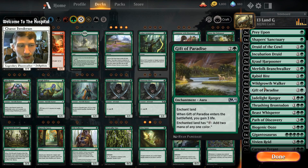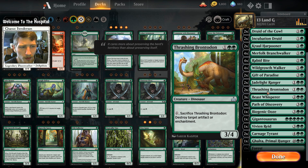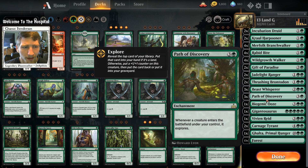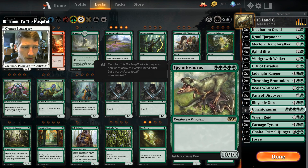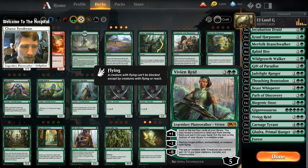Moving along, we have two copies of Thrashing Brontodon to take out enchantments like Luminous Bonds, Hieromancer's Cage, Axebane's Bindings, or Conclave Tribunal — there are a lot of spicy enchantment cards out there right now. Three Beast Whisperers for card draw, three Path of Discoveries to make all of our creatures explore when they come down. Biogenic Ooze is in here because I like it, though more copies of Gigantosaurus might be better. We also have Dragon's Grace — a big creature for five mana.